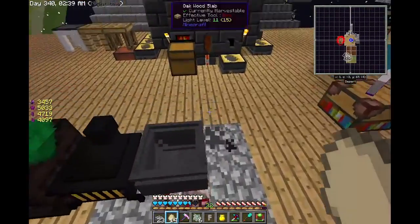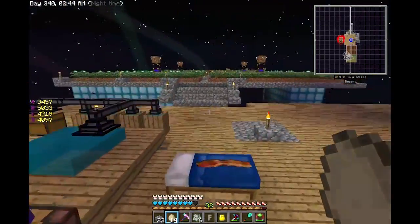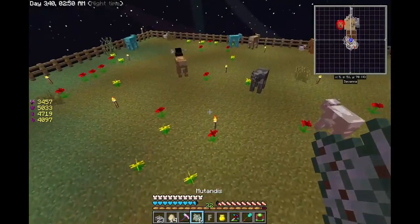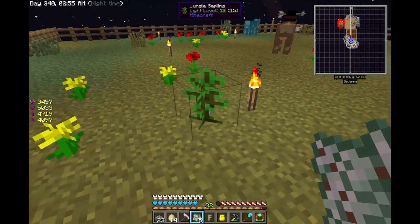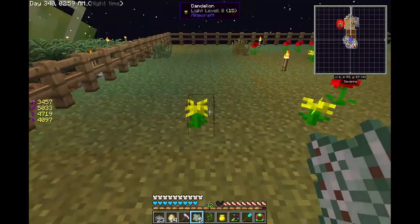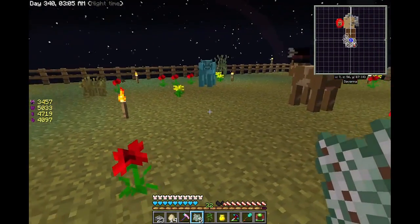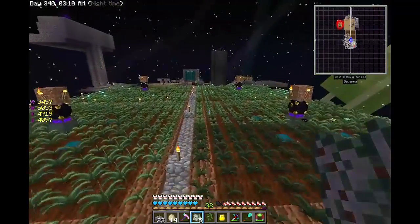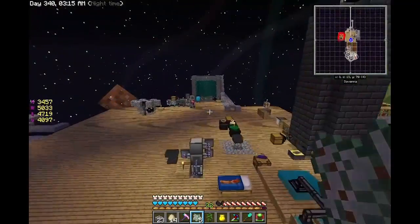Okay now the way mutandus works - let's put that fire out. Come over here and you see we've got a flower here. Well, if you use mutandus on it - that was lucky, I needed a jungle sapling! It transforms it into a different sapling or plant of any kind. I actually needed the jungle sapling so it gave it to me first try, so that is awesome. We'll have to start farming those and get a bunch of the saplings.